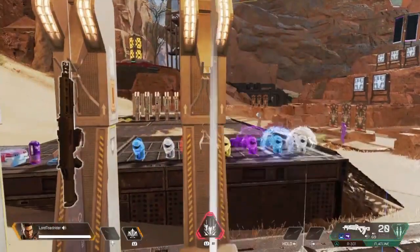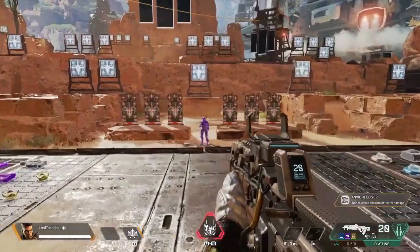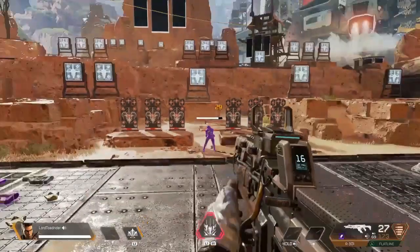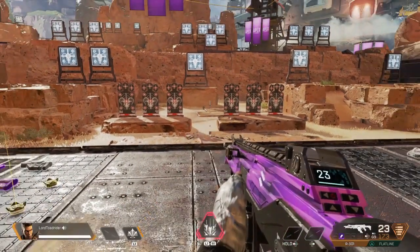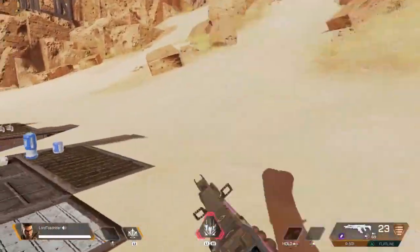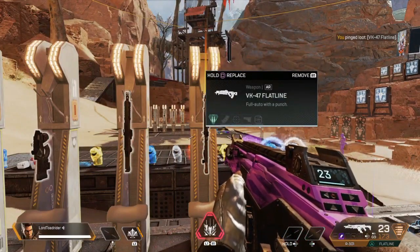I really wanted to compare the Flatline to the R301 because they both can use the anvil receiver. The Flatline can do 29 damage while the R301's rate of fire and accuracy are better. When you ping the Flatline it even says: 'hits harder than the 301 but harder to control.'